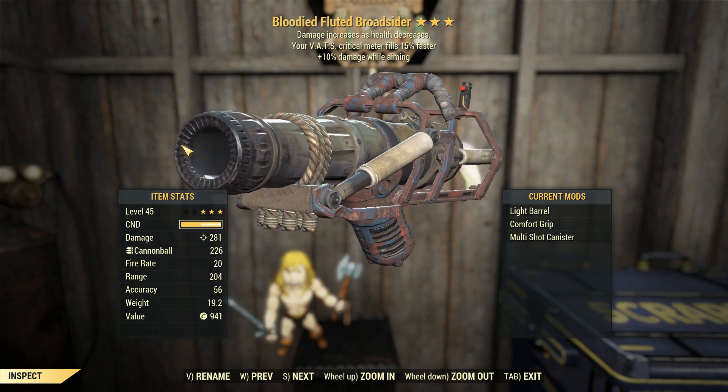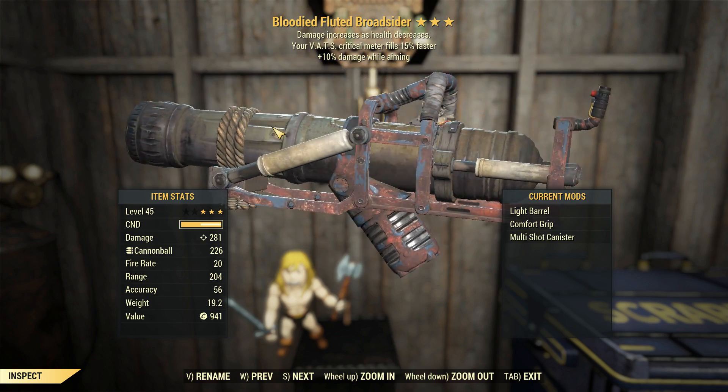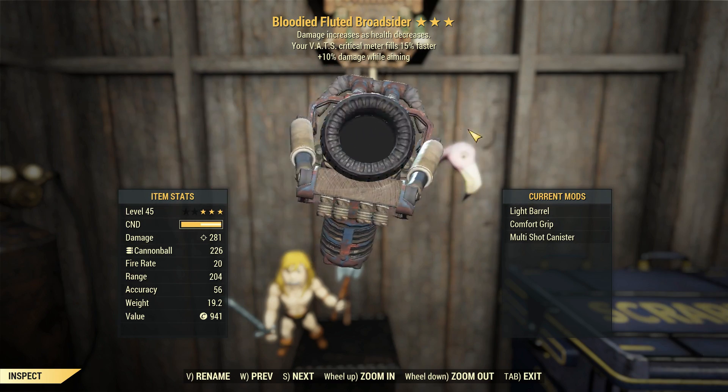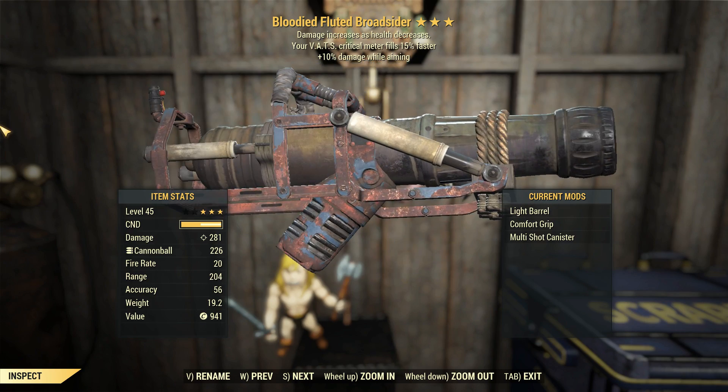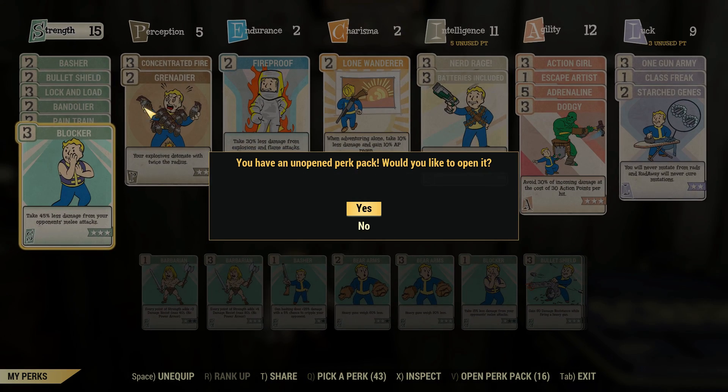VATS criticals filling faster means we can get more shots in VATS, and more of those shots will be criticals in VATS. 281 base damage — the numbers are certainly showing you a good thing. But in practice, does this thing still work out? We'll find out.